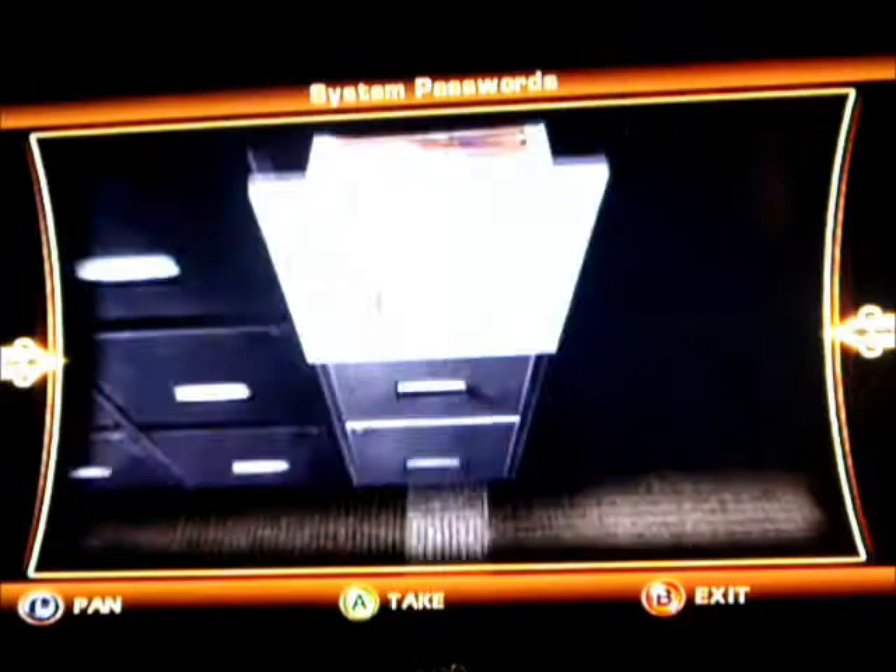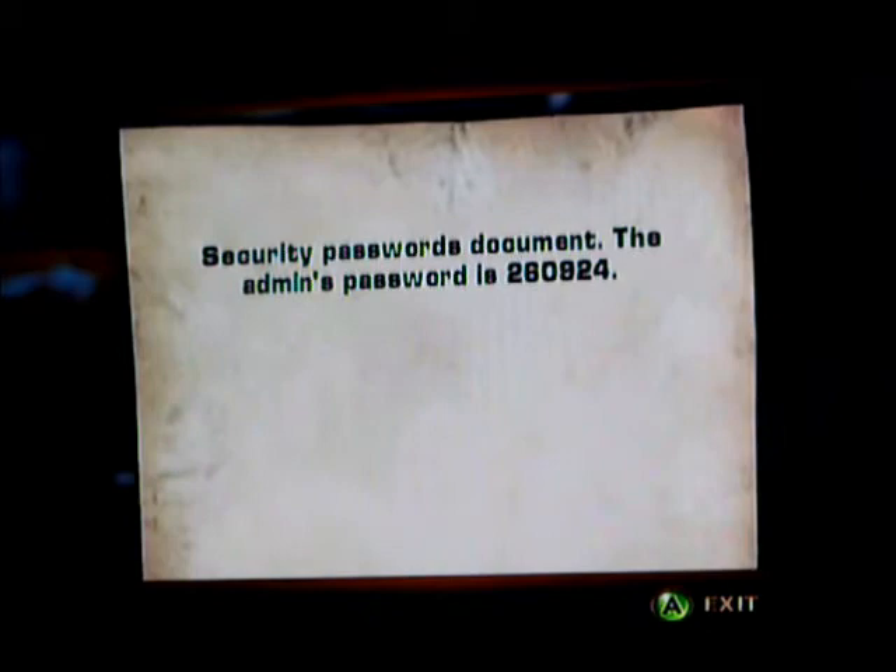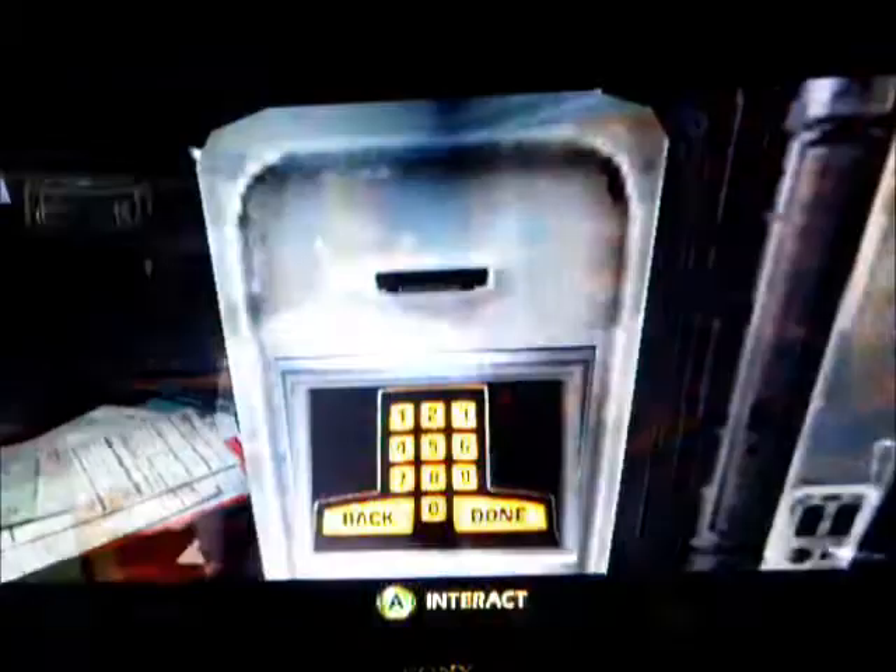Now for the next part. The password is 260924. So now go back all the way to that room — the room with the 7 cubicles in it — to the door. So, 7 cubicles. And then go... must be missing something. Grab your key.